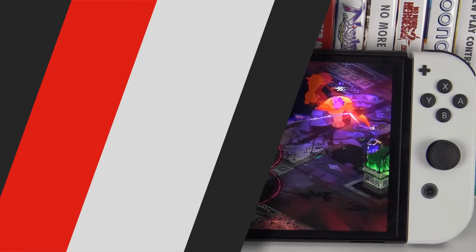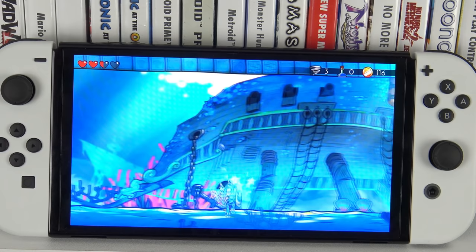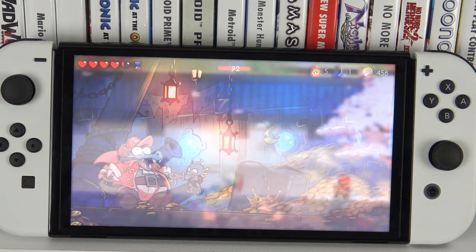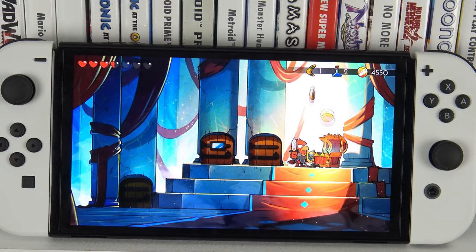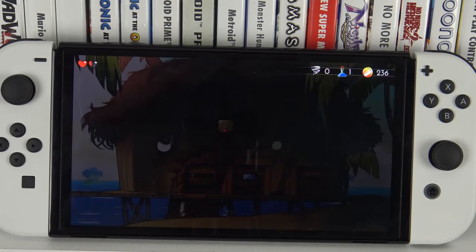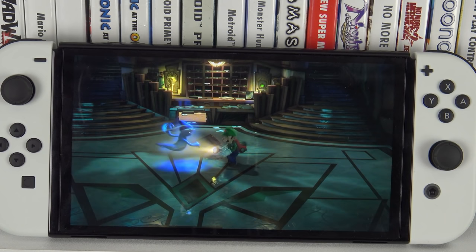Wonder Boy: The Dragon's Trap is another gorgeous 2D Switch game. In handheld mode it looks pristine, and the colours and shapes being relatively simple actually works really well for this kind of screen. Everything looks sharper — you'll see cherry blossoms on a tree and on the regular Switch it looks kind of white-pink, but on the OLED you can really perceive the colour of the blossoms. The greens are greener, the reds are more red, and the blacks are a pure deep black.